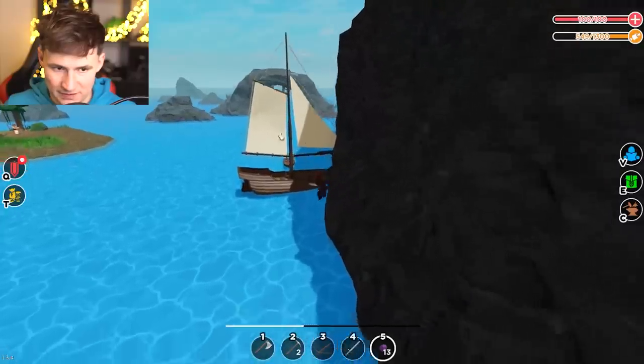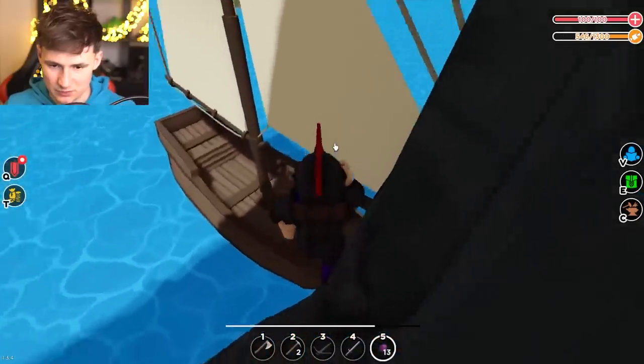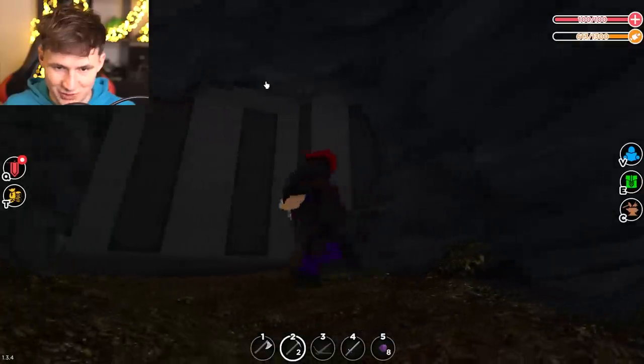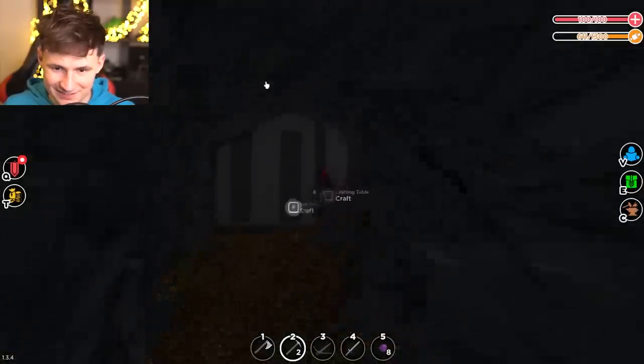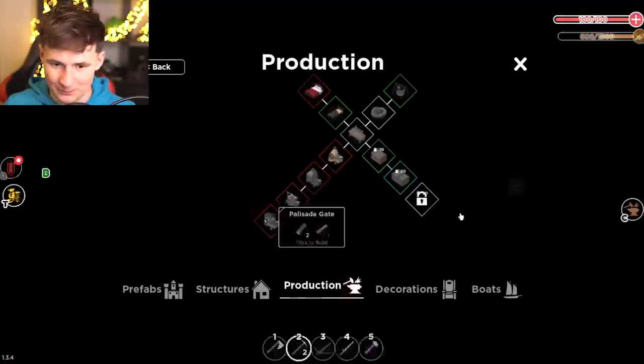Wait — what about this guy? I think he saw me come out. That's okay. We're gonna just grab the boat. Here's coal. Someone tried to break in — they can craft stuff, that's not good.